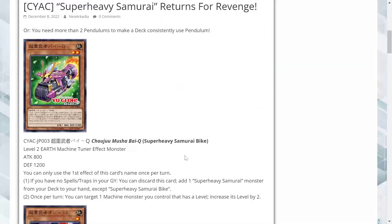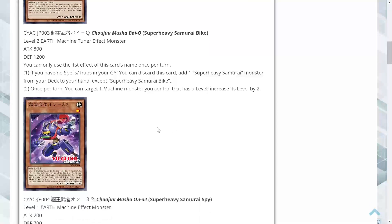First we got ourselves Super Heavy Samurai Bike — Level 2 Earth Machine Tuner Effect Monster with 800 attack and 1200 defense. You can only use the first effect once per turn. If you have no spells or traps in your graveyard, you can discard this card to add one Super Heavy Samurai monster from your deck to your hand. It's a searcher — I like this card already. Most of them revolve around having no spell or traps in the grave, that's just how the archetype works. Secondly, once per turn you can target one machine monster you control and increase its level by two. The searcher plus the level manipulation — I like that.